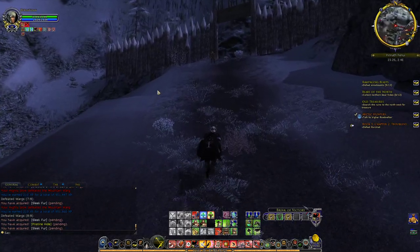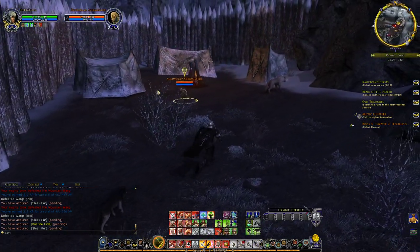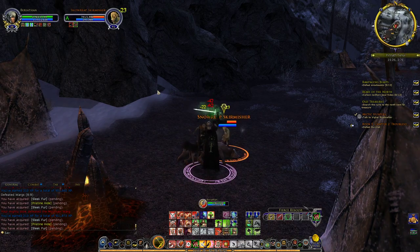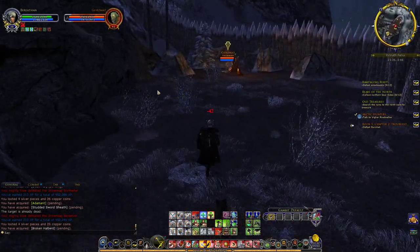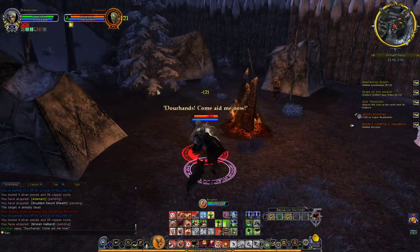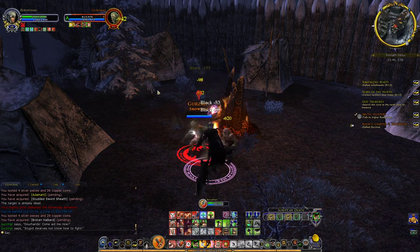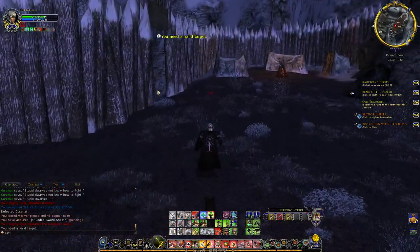Now we need to talk to Vigar Roadwalker. I'm not sure if he's located at Gloin's camp or if he is somewhere else. Whatever the case, the Epic is sure to take us there, but there's no need to worry. And Gurzma should be this bad boy over here — want to try? Jabulous and Guard. So, Gurzma's down. Time to get back to Gloin.